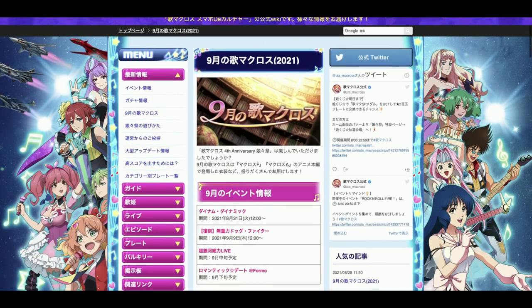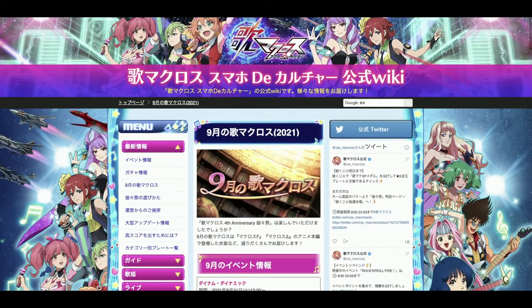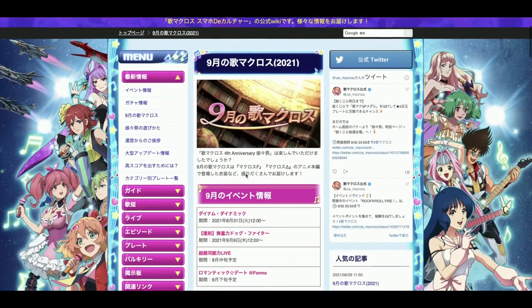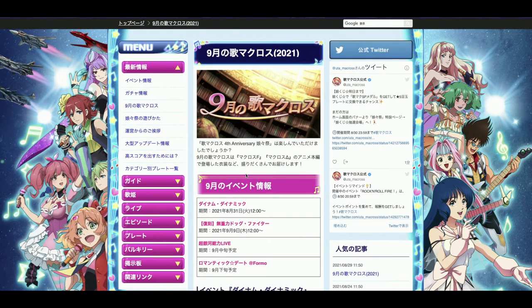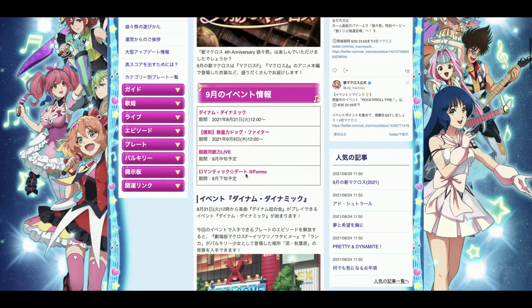Notifications aside, let's do this. We have to talk about the month of September's Uta Macross events and of course the 7-star episode plates that are coming. Yes, you heard me right — there's gonna be 2 of them.